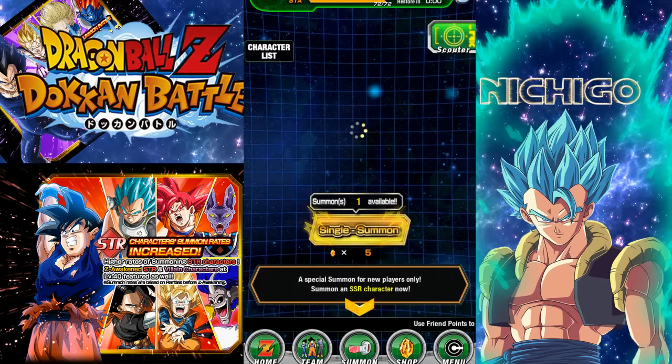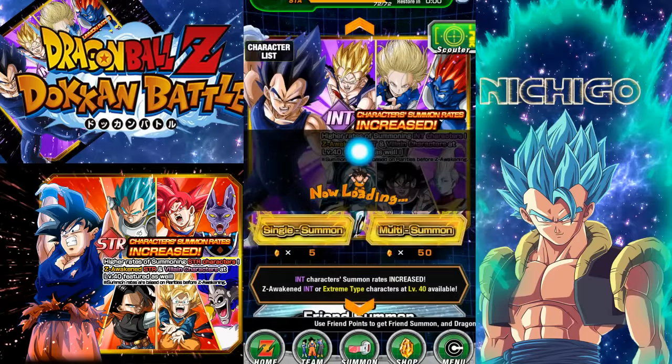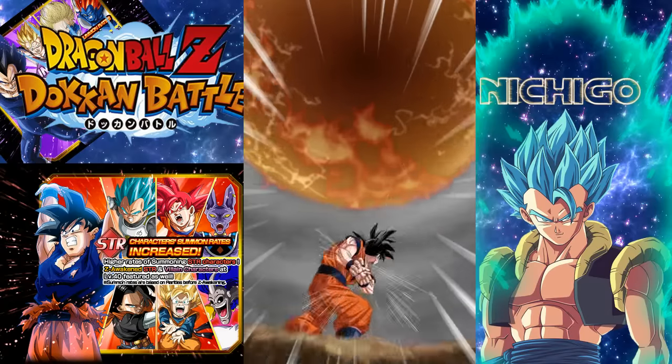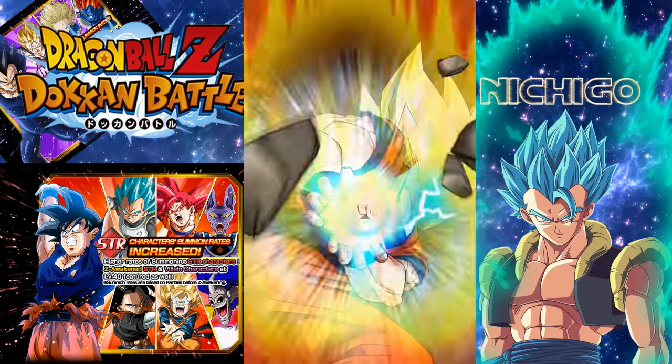We're going to be doing the intelligence banner now. Here we go. Let's hope we get a Turles because we just got the Vegeta. I can't believe it. We got the Vegeta on the strength banner. Alright, we got Super Saiyan.